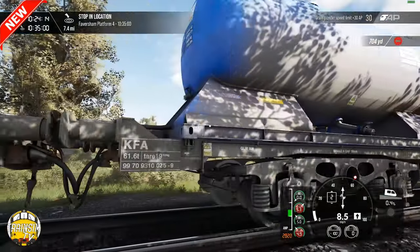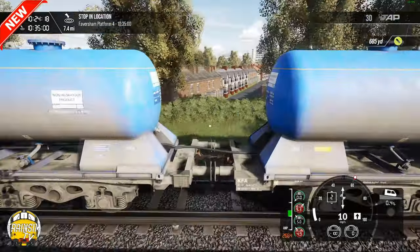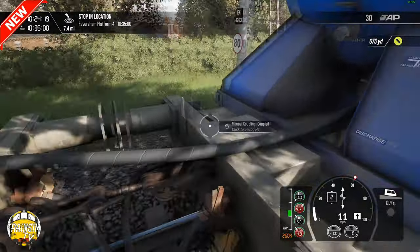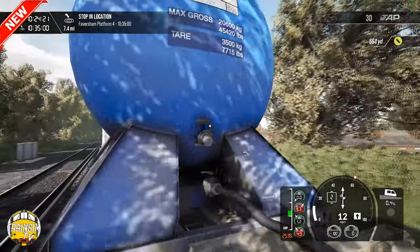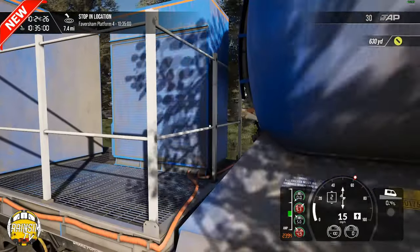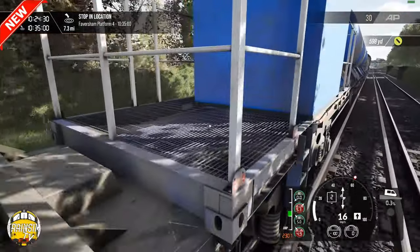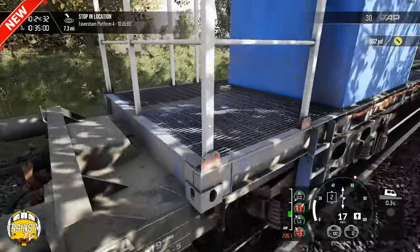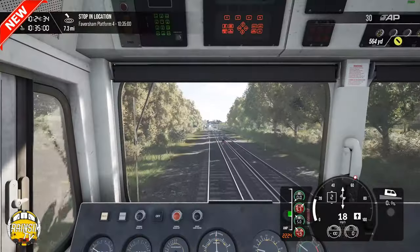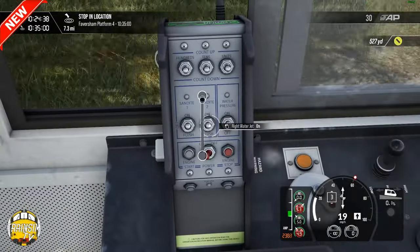These wagons come under the headcode of KFAS. I like the hoses that connect between the two as well, which is really cool. Really really nice weathering work going on with it, nice detail. You can definitely tell it's been through Substance Painter.